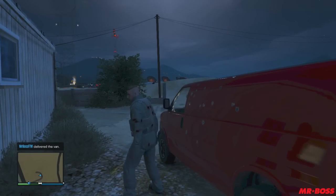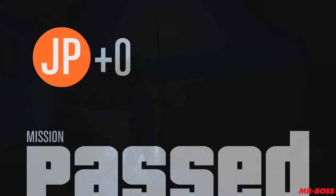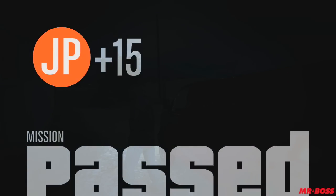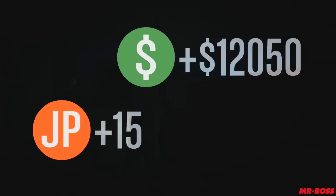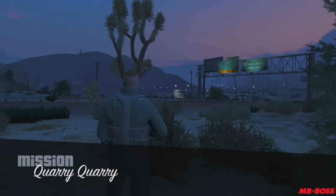This was a fairly easy mission, very low stress, took us maybe about three to four minutes. Lester's laboratory is only about a mile and a half away. We still got a nice payout of $12,000 and of course 2,400 RP.